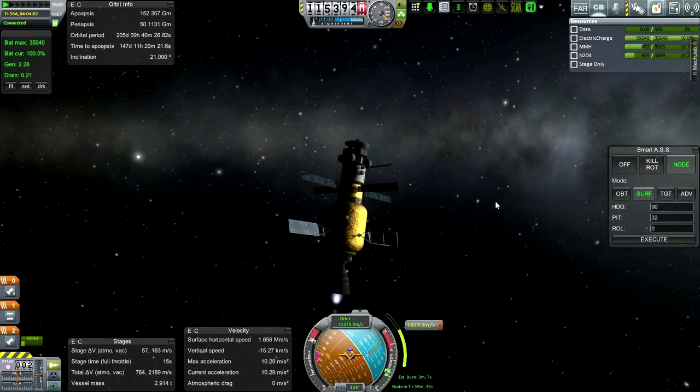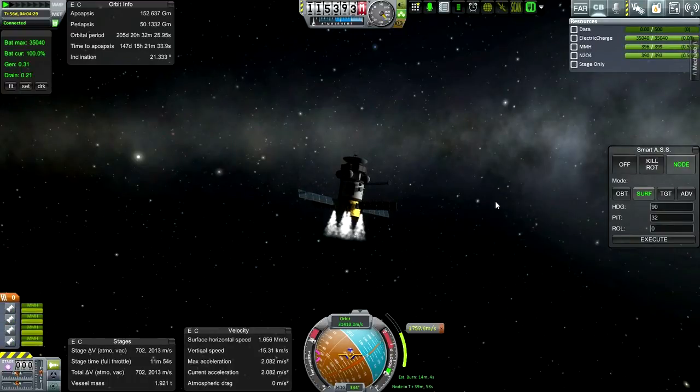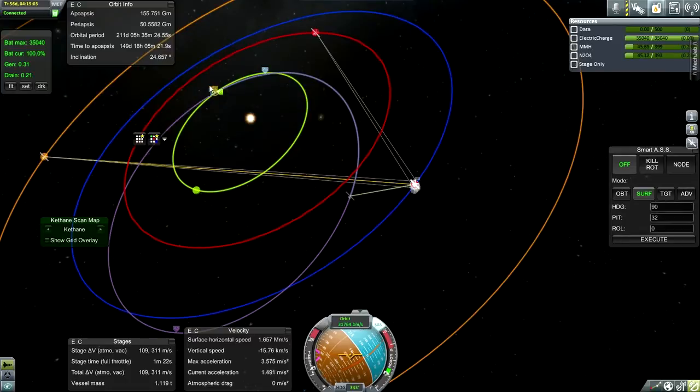Anyway, we're going to be coming up on the staging here soon. Staging and the one-kilonewton thrusters. Not much spare delta-v — gotta take Smart ASS off and use SAS instead. Okay, time to be careful. There's a periapsis — excellent. As long as the periapsis is descending at a certain rate I'll keep it going, but at a certain point it might be better to reserve fuel for a different burn later.